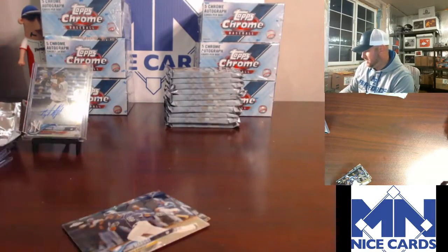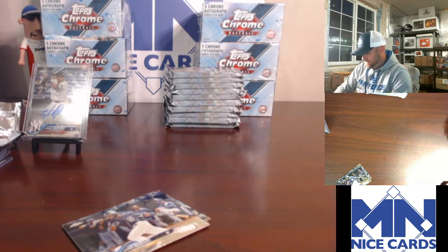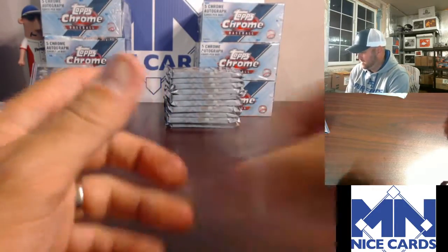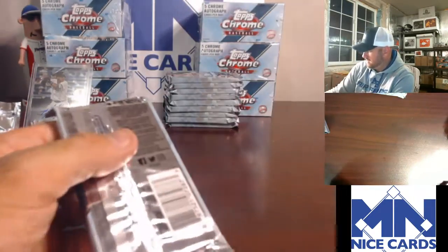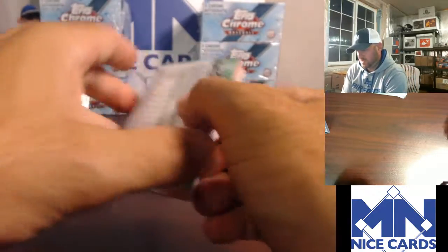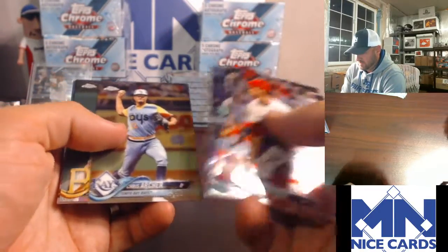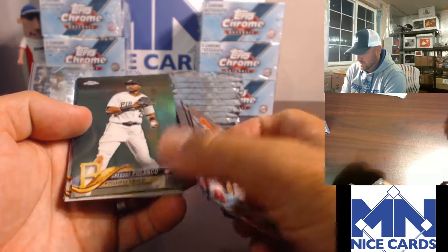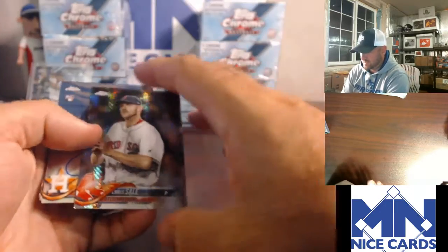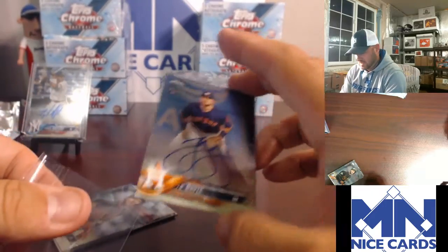The other blue is numbered to 150. I think these are following the same number scheme as the Bowman Chrome — the blue Bowman Chromes are to 150. Polanco Refractor, Sale. Here's a JD Davis for the Astros, going to Nile. Apparently his agent said he was trying to get help from the dugout because one umpire was telling him one thing and another was telling him something else, and then he gave up that home run and threw his glove in a tantrum. The next day he's in the minors. That's awesome.